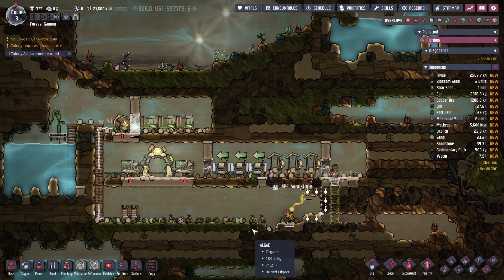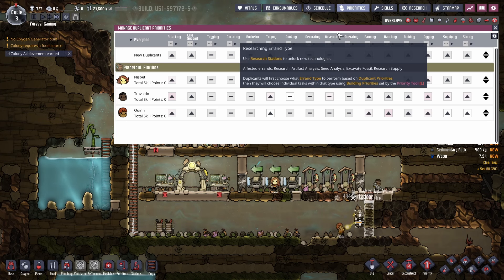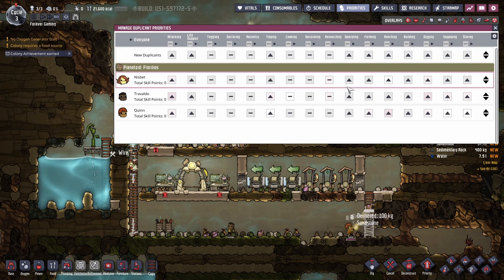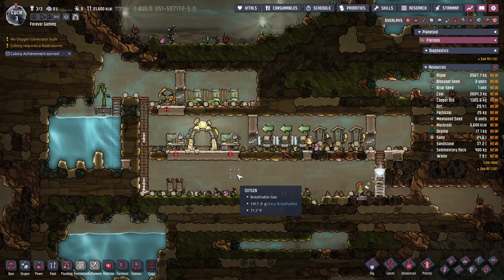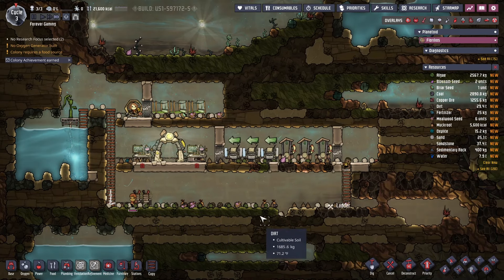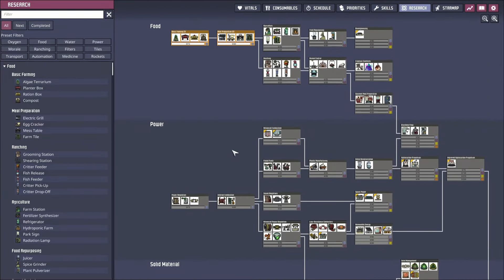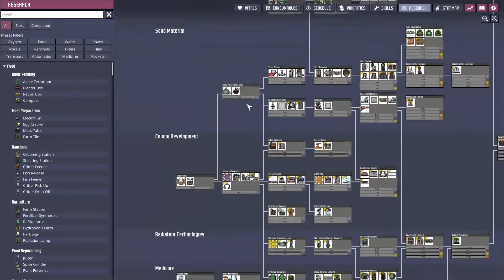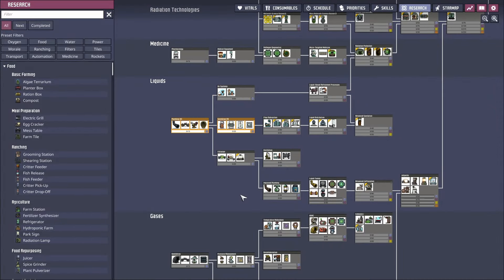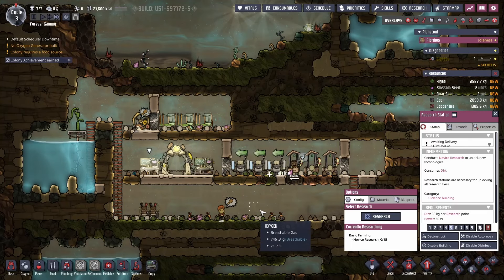We need that carbon to settle at the bottom. See all that algae above — we need to grab that so we can start to produce oxygen. I know it's getting thin at this point. Haven't really looked at any overlays yet. We need some farming, batteries, the next level research station, bathrooms. Vent tiles — that's important for your oxygen and some decor.